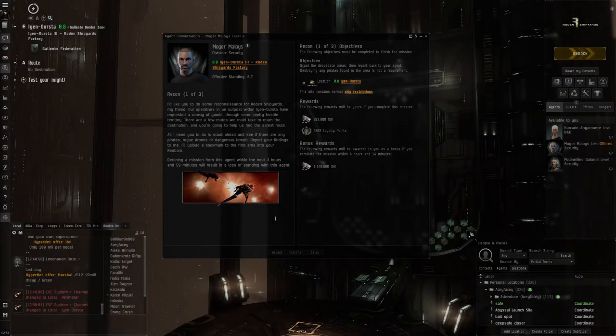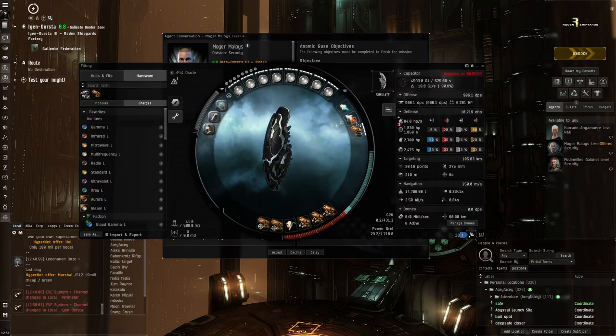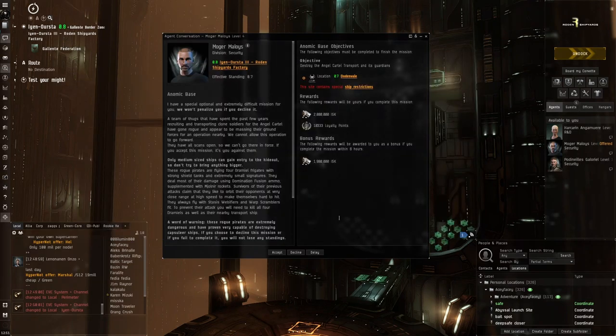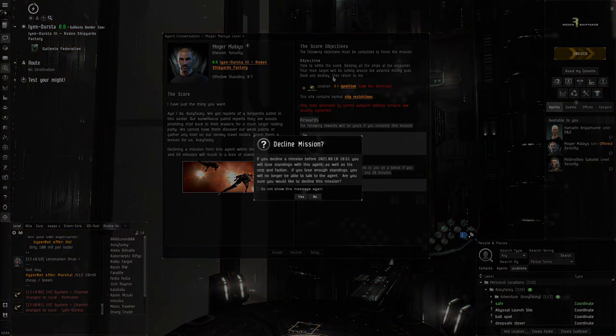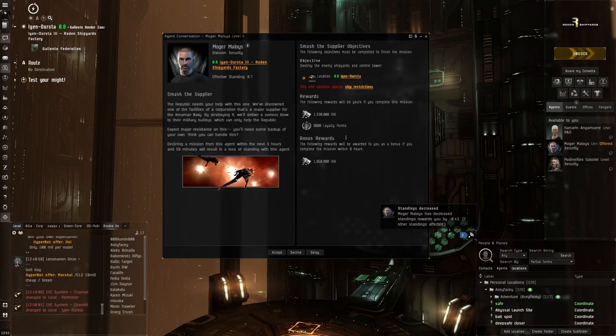I'm not going to do Recon 1 because it's not a good portrayal of the Oracle's capabilities. We could have done it though because all you have to do is travel 100 kilometers, so it's very quick to complete, and it would have been useful with the micro jump drive - we'd jump instantly 100 kilometers. But I made a mistake declining it. Ignoitan is a low-sec system quite close to here that we often get missions in.